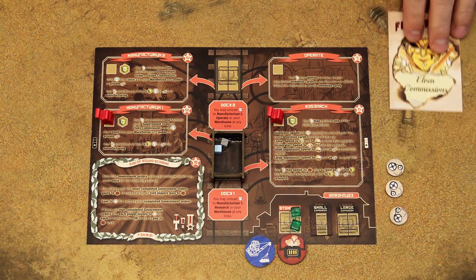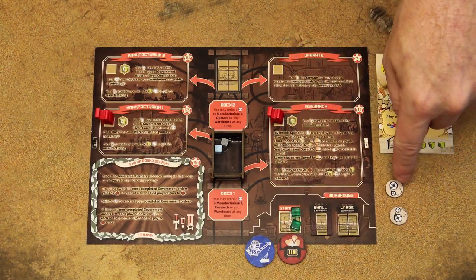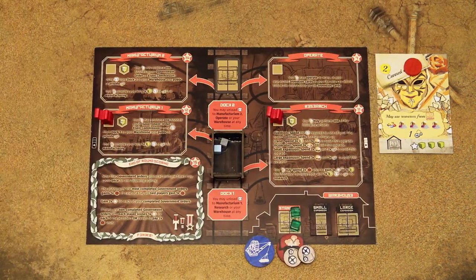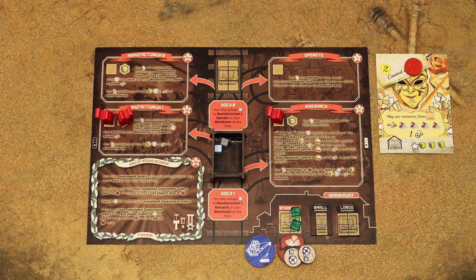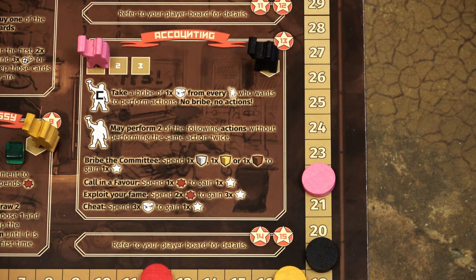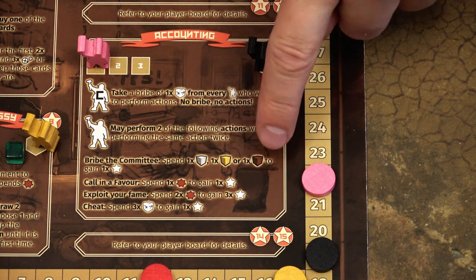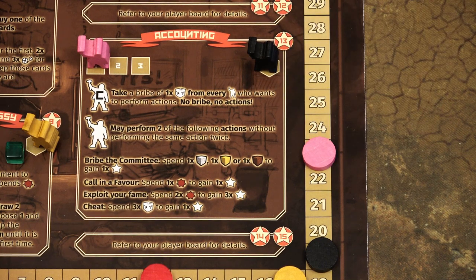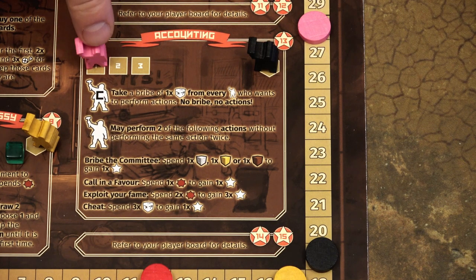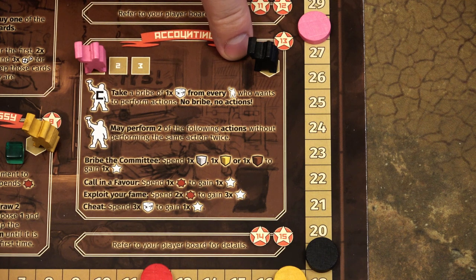If you have your own incinerator and produced steam, at the end of this manufacturing step you can store a maximum of two steam tokens on the incinerator. If you have the commissioner here, you gain one magic cube usable only for this manufacturing action. The next location is accounting. Each worker here may perform two different actions from four options: spend one marble, gold, or beer to gain one victory point; spend one rosette token to gain one victory point; spend two rosette tokens to gain three victory points; or spend any three resource cubes to gain one victory point. If there is a commissioner, each worker must pay one resource to the commissioner to take those actions.